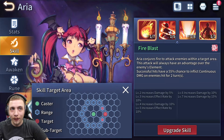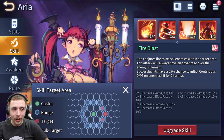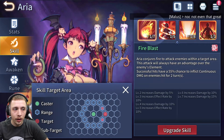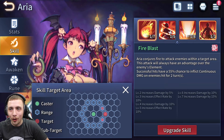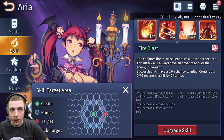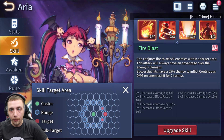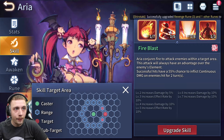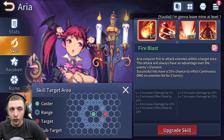I don't know if I necessarily want to invest skill fairies into her. The fact that she only does damage on her A3 and her A1 is only single target with a sub target means I'll always have a better option for Arena. But for TOA, on some of those tree floors or TOA Elemental, she's going to be fantastic — triple S tier as far as that goes — though I'm not sure it's worth putting skill fairies into her just for that.